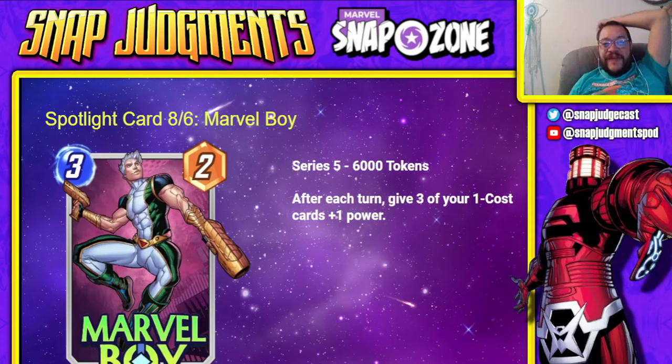Marvel Boy is a 3-cost, 2-power Series 5 card for 6,000 tokens. After each turn, it gives three of your one-cost cards plus one power. So if you play this on turn three and have a Squirrel Girl, and your opponent does not destroy those cards, you get three power on turn three, turn four, turn five, and turn six — that's 12 extra power from this card, making it effectively a 3-14. Squirrel Girl gives you three at a time, which is insane. This is going to be an incredibly powerful card, assuming the upcoming patch doesn't change what he does. Marvel Boy fits beautifully into this deck. Shadow King will lower the power of your one-drops, but if they're not all in one lane, you can work that out.